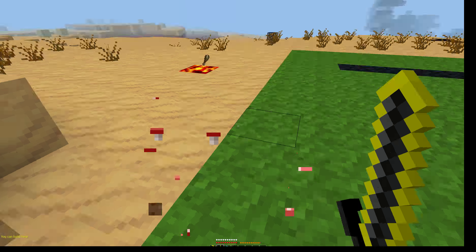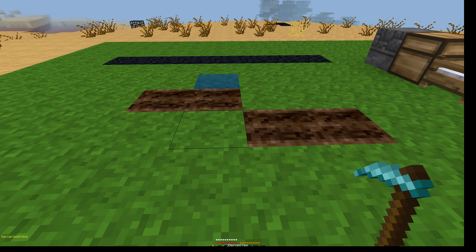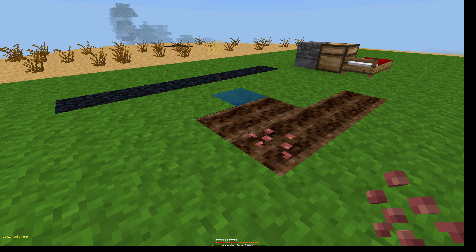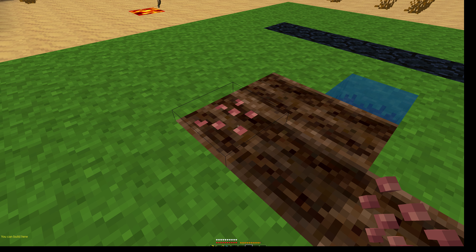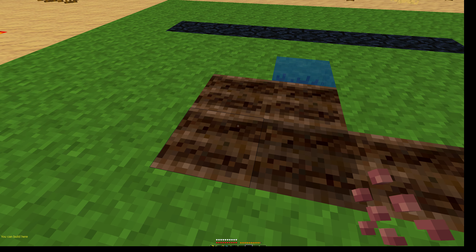The item is called the obsidian ward seed. What you can do with this seed: every time you are farming you might try to place it on your farming land, but it will not grow on regular soil.